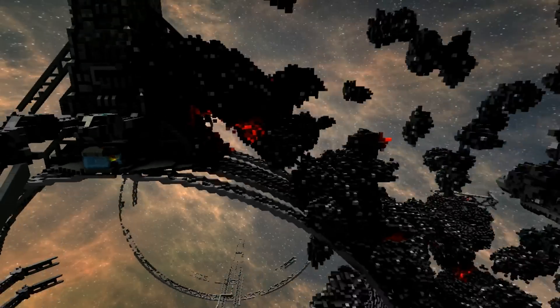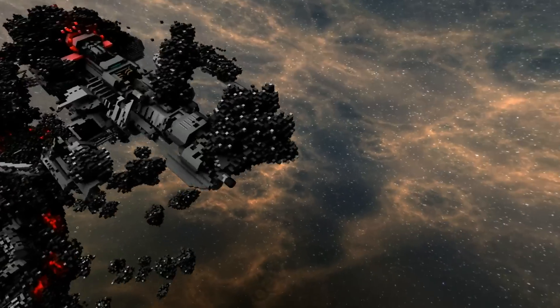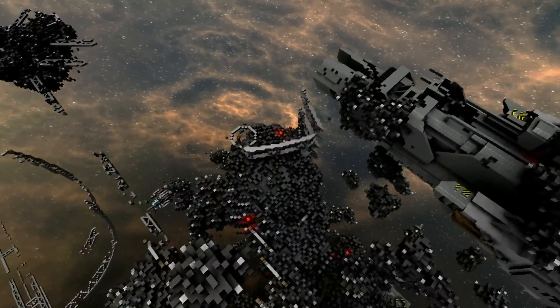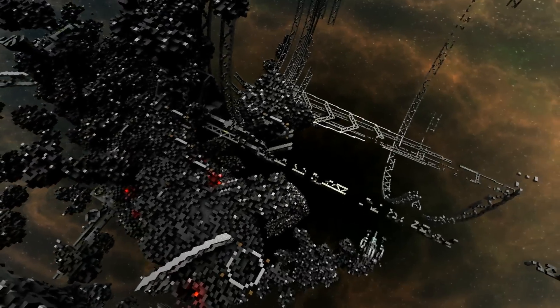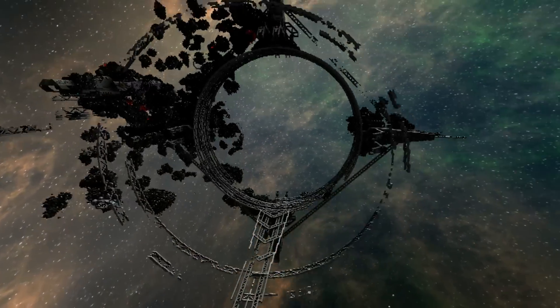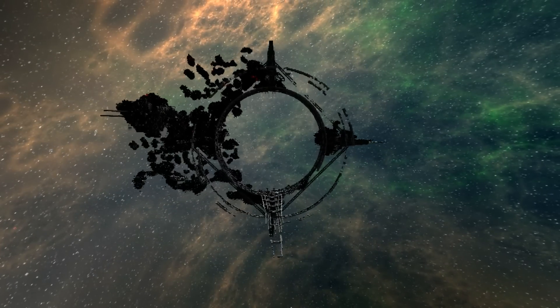The idea was to build a warp gate that looks very old, worn out, damaged, and surrounded and embedded in asteroids. Debris are scattered all around — you can see destroyed ships, drones, and so on. My goal was to create something like that, and I think I did it.